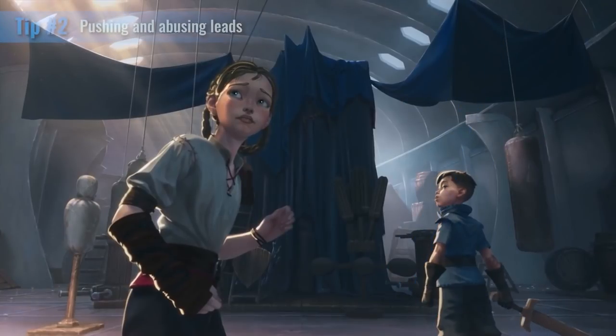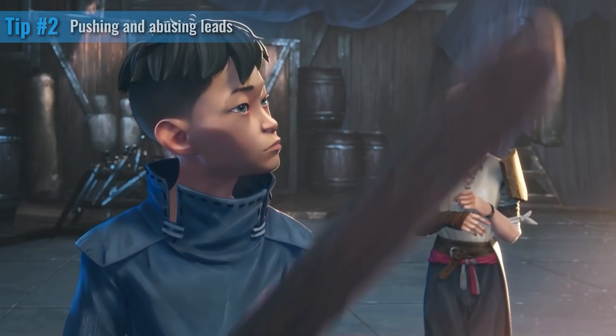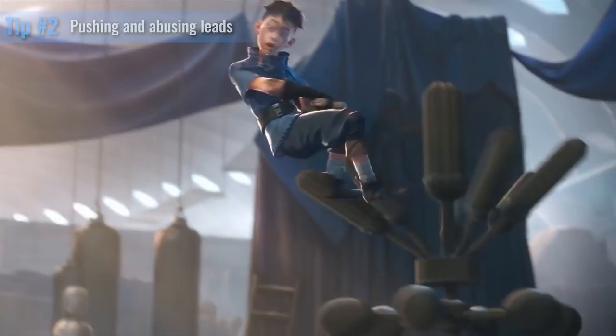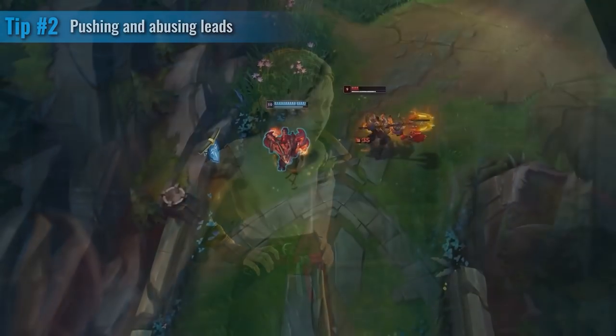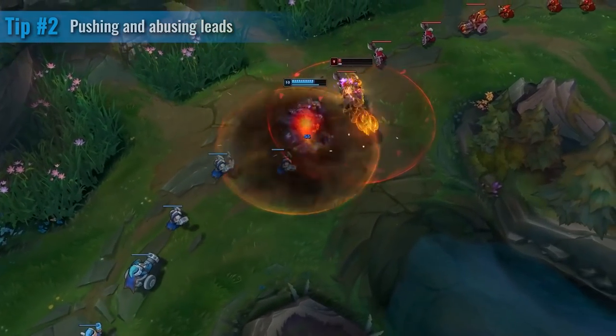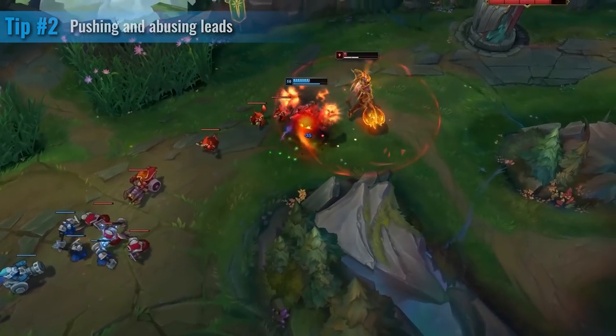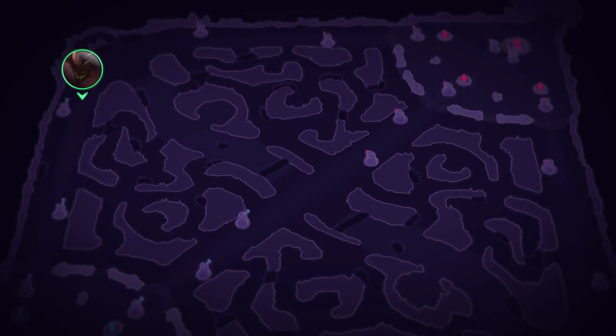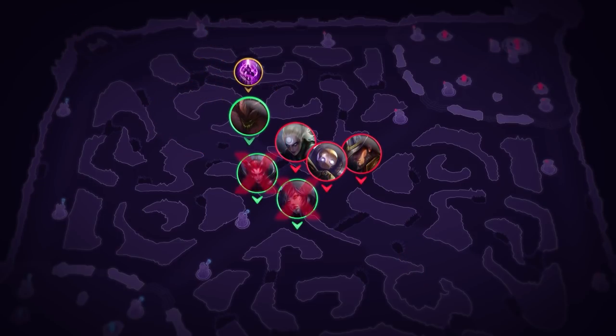The next tip for top lane is all about pushing and abusing leads. Top lane is an island, so if you sit there and beat your lane opponent without doing anything else, you aren't going to have much control over the result. It's all about learning which ways you can affect the game based on your champion. For example, if you're playing Malphite top and you've got kills, are you going to sit back and farm or walk down the river for a free mid lane gank with your ultimate? Post 14 minutes if you're ahead, look for those teleport opportunities around dragon, herald, and baron fights — but be careful not to give up your bounty by joining losing fights too late.